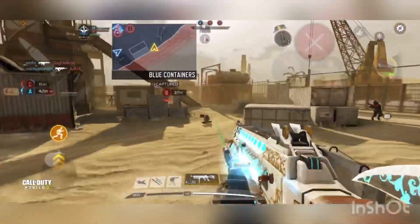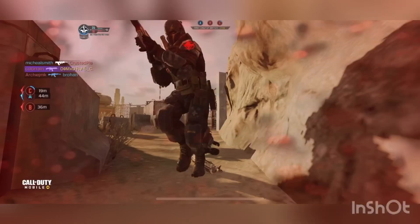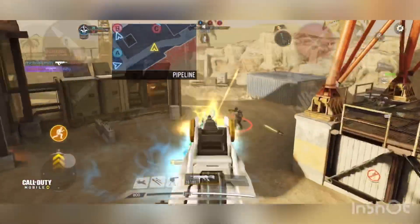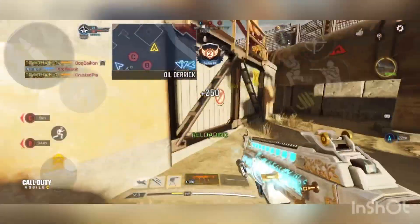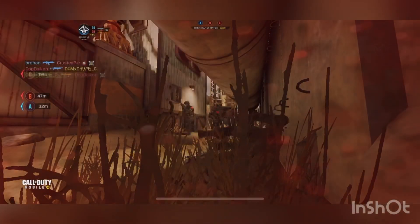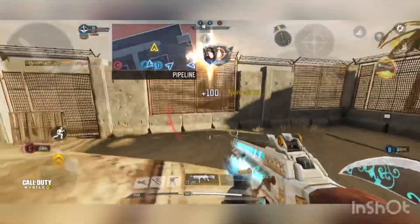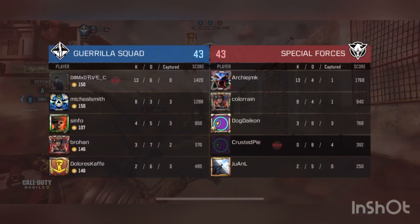I'm just here to show off this gun. They're all just a bunch of campers — this is all I've been seeing in pub matches. There's the death effect if you haven't already seen it — kind of insane. I mean overall the HG40 is such a good gun, and for it to have this skin on it is really nice.